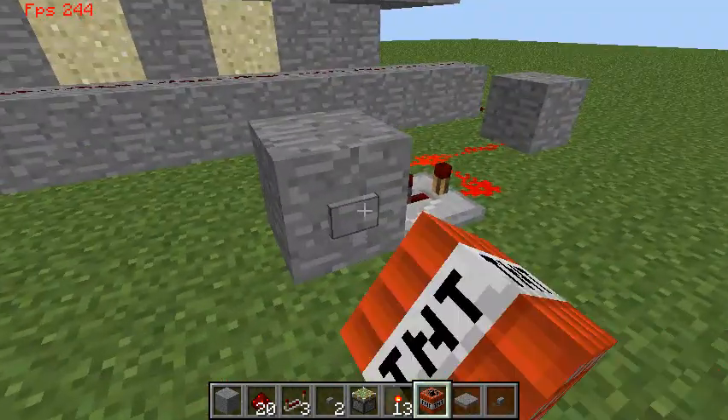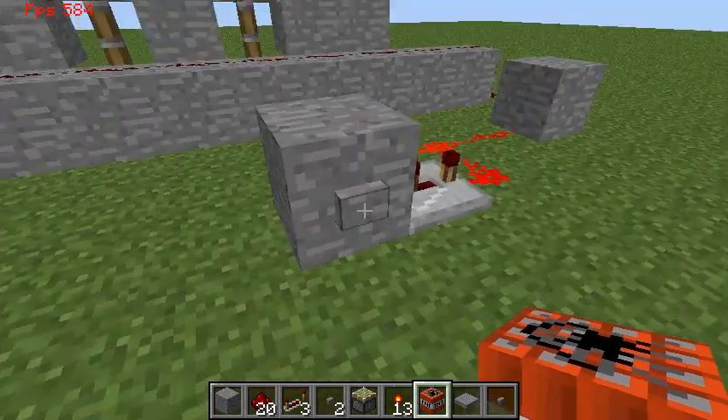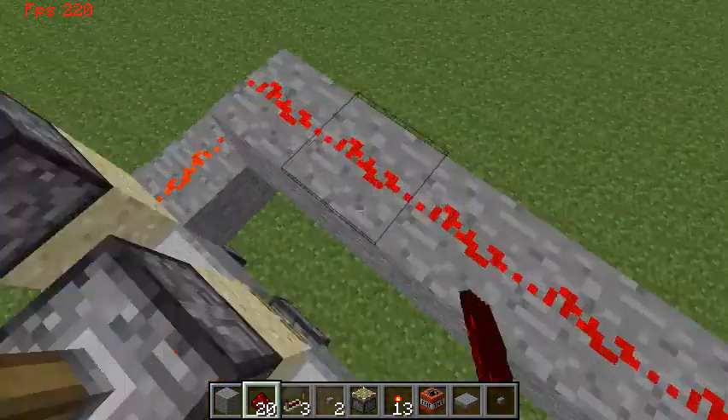Press the button — one TNT. Next button — one more TNT. Next button — all three TNTs.